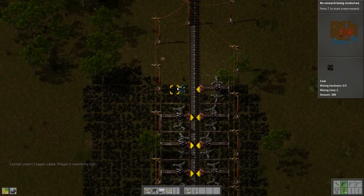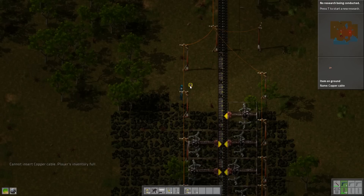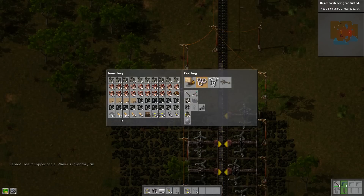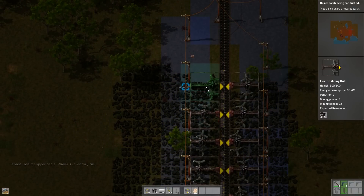We cannot insert copper cable. I don't even have room for that. So we have a little bit too much stuff in our inventory. We should probably find a location where we can store junk.